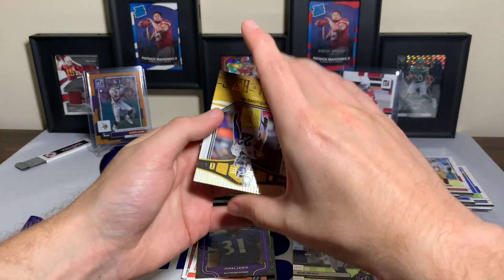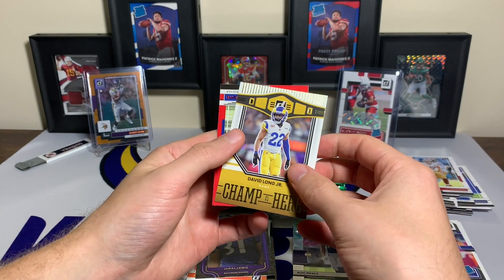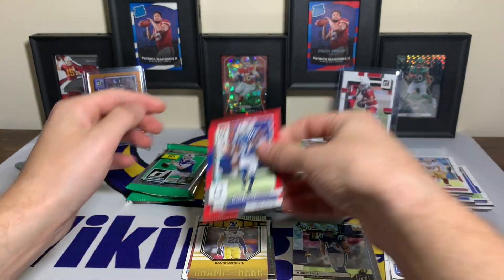A Champ is Here with the Ram — so we are a year late with these ones. We have the Champ is Here David Long Jr. And then we have a red press proof Reggie Wayne.